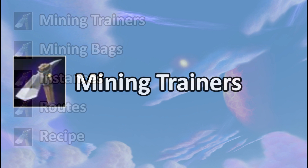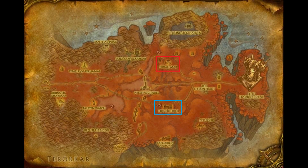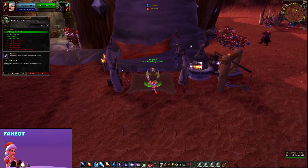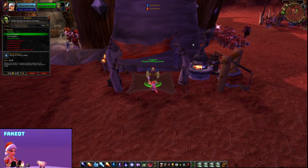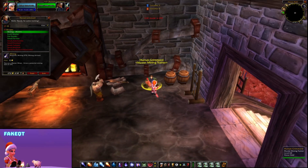The Mining Trainers are located in Hellfire. For Alliance it's going to be in Honor Hold and for Horde in Thrallmar. Once you're level 50 and level 275 in Mining you can actually learn this. The Horde Trainer is located close to the Flight Master. For Alliance the Mining Trainer is located in the Blacksmithing Hub.